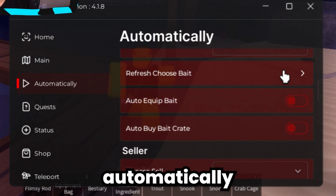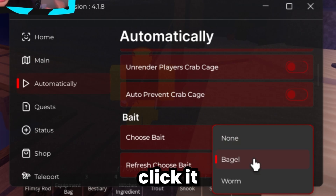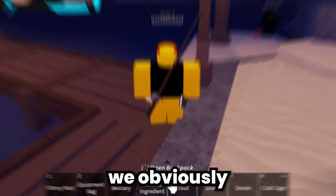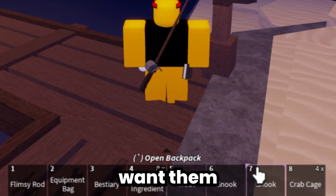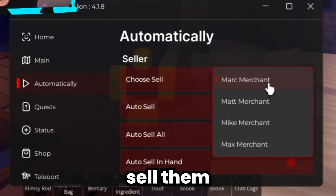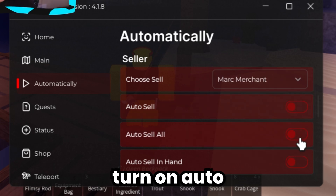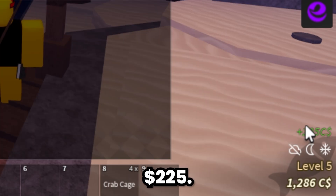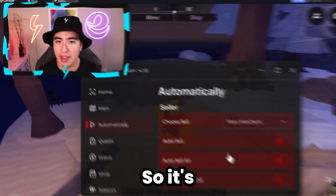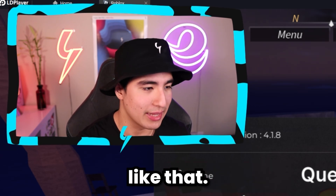You can also automatically buy any bait you want straight from the UI — just click it, then you can auto equip and auto buy. We obviously have quite a few fish we don't want anymore, so let's auto sell them. We'll sell them to the merchant, turn on auto sell all, and just like that we made $225. Auto selling all your fish is great for auto farming so you won't fill up your inventory.